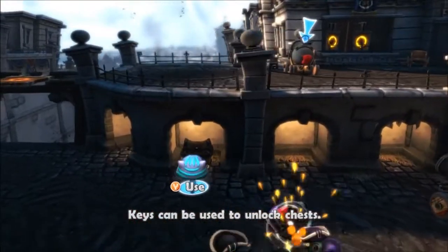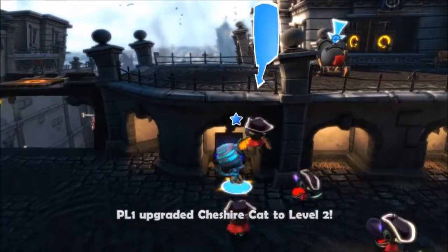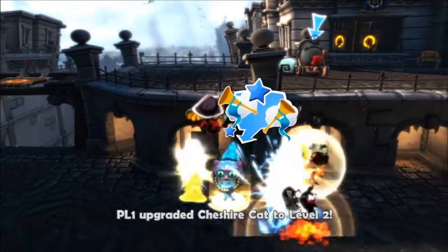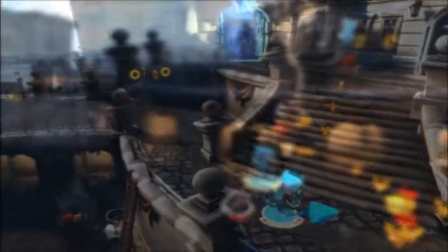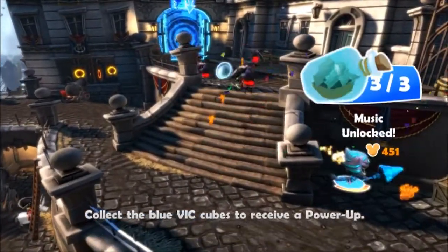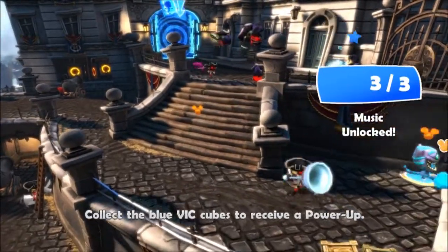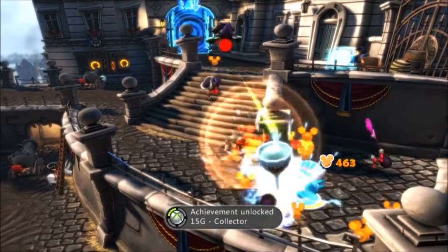This is the key — there's one in every level, and when you use it in the chest it'll give you a level up. Every time you level up you get a new little weapon, which is different for every character. And that's the last bottle in case you couldn't find it, and that's about it for this first level. Don't forget to like and subscribe.